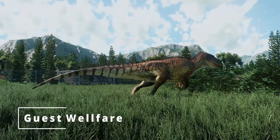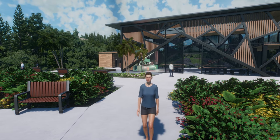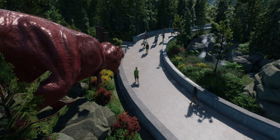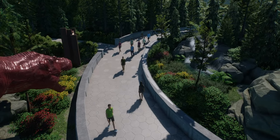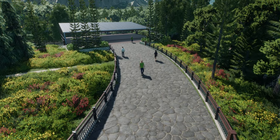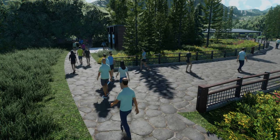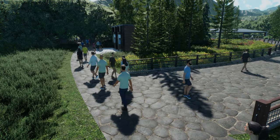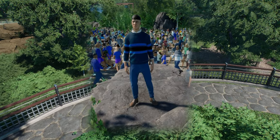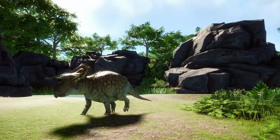Moving on, we're going to take a look at guest welfare. In my opinion, humans need just as much maintenance as the animals within the park, so it's only right that we take care of these tiny humans. You're going to need to look after their hunger, their needs, their bathrooms, shopping items, and entertainment as well. You're going to have to educate them — show them signs, maybe some posters, some adverts. Currently in beta there's nothing really for entertainment purposes for guests; at the moment they just walk in and wander around, sometimes climbing rocks, so I think they'll improve the pathfinding.